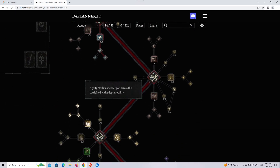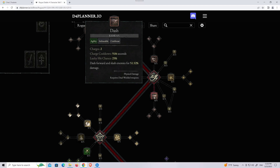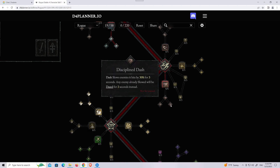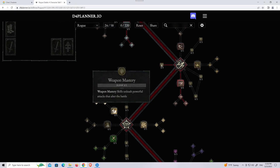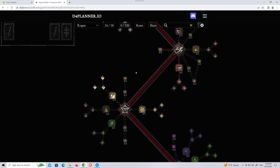For agility, I'm definitely going to get Dash — Discipline Dash specifically. And I'm going to max Weapon Mastery, which is going to improve my damage.